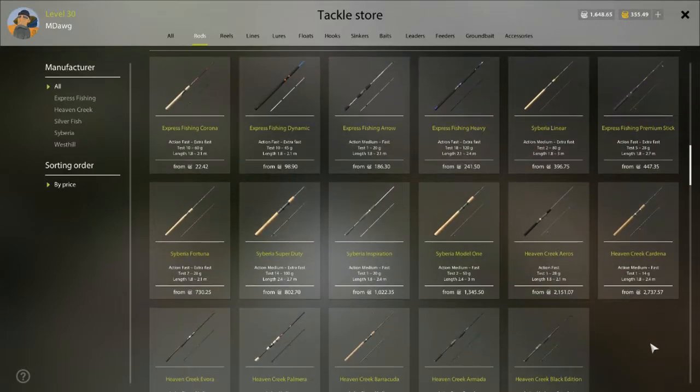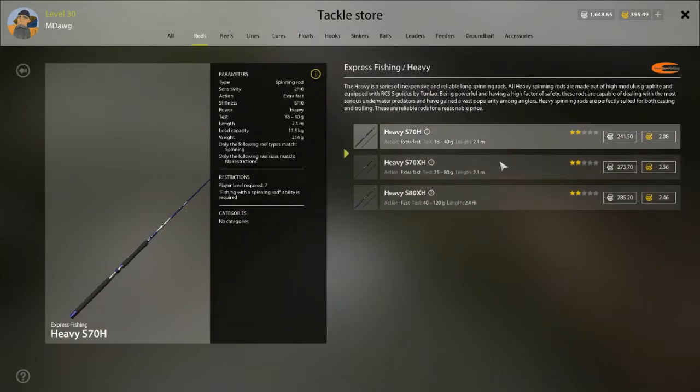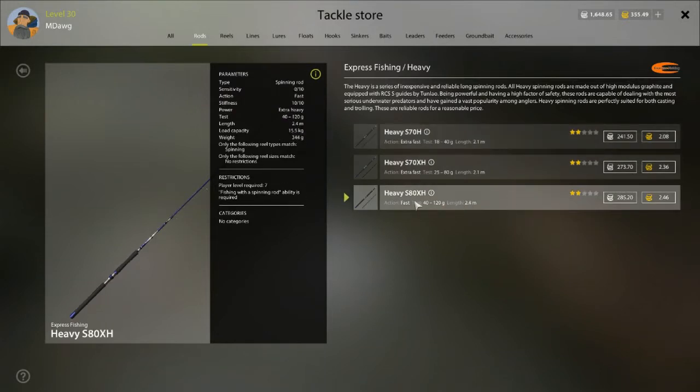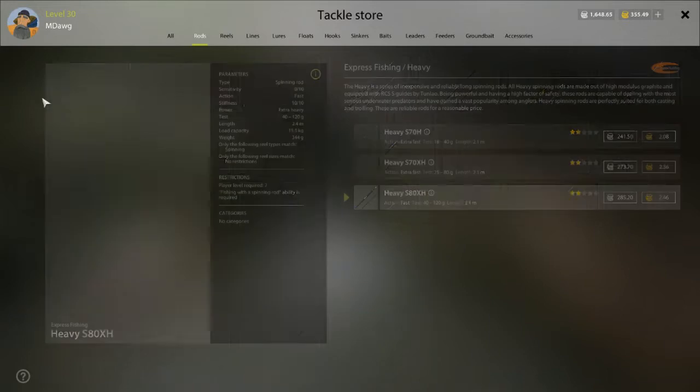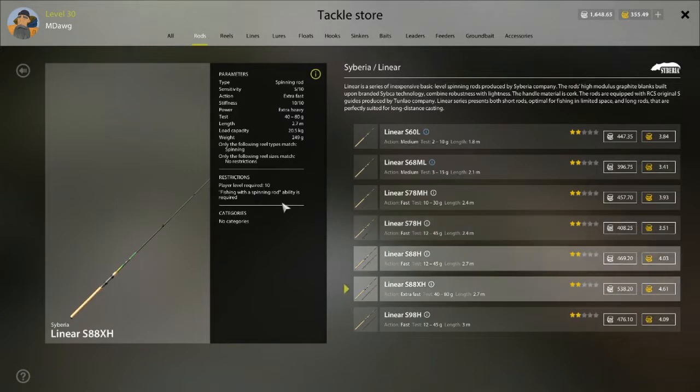The next thing I want to talk about quickly is if you are just leveling up to Quarry and haven't already been doing a lot of spin fishing — what is the minimum or recommended gear to start trolling with? When I first got here, I trolled with two rods: a Heavy Express Fishing Heavy and a Siberia Linear. They're both going to be somewhere between 15 and 20 kilos in terms of load capacity. They're both good starter rods for trolling.